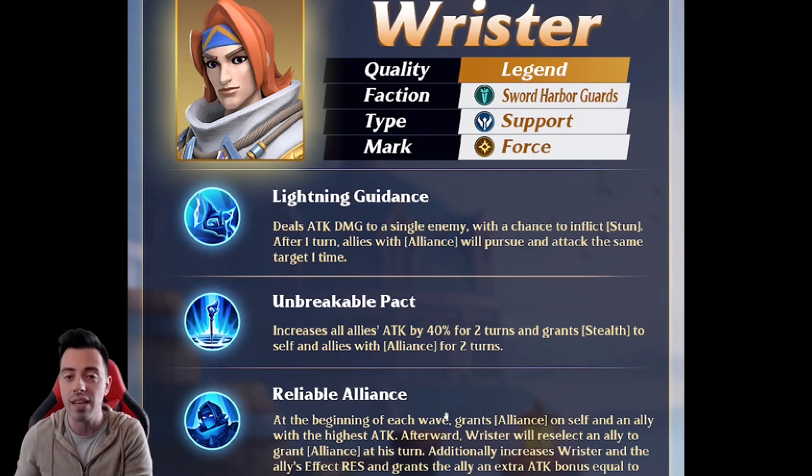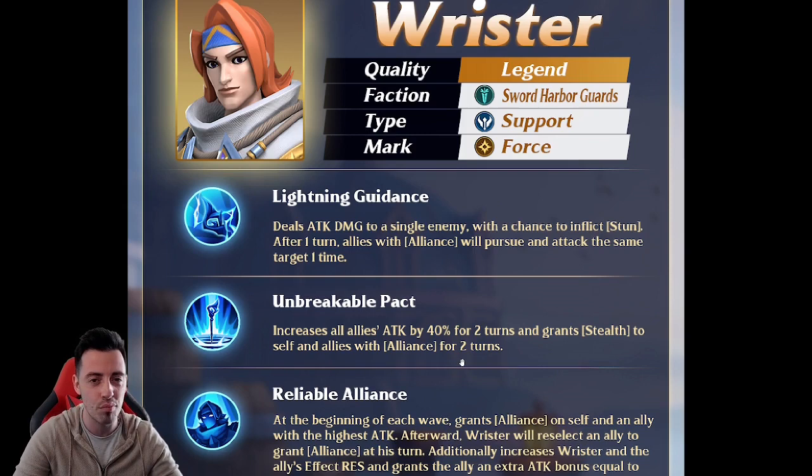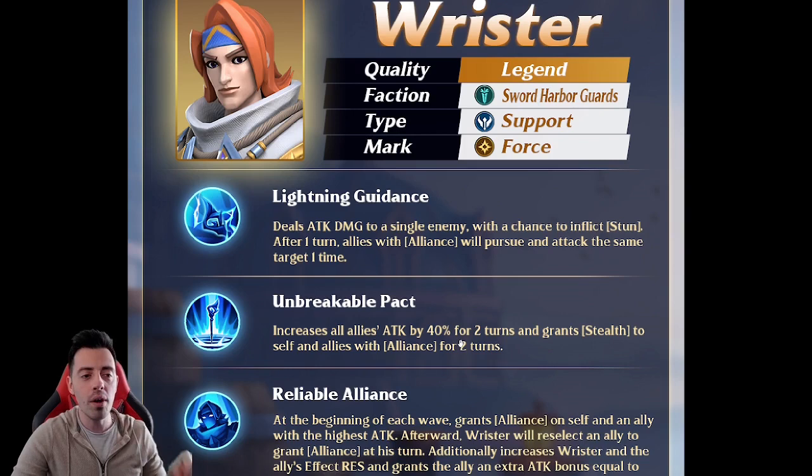The Alliance mechanic is pretty strong for your DPS. His first active skill increases all allies' attack by 40% for two turns and grants stealth to himself and allies with Alliance for two turns. He can stealth your highest attacker so they won't be targeted by single-target enemies. Being a support hero, he's going to have a lot of speed — similar to Ben Austin. If you're using him with Lucifer in PvP, you can do a Pursuit and destroy enemies.